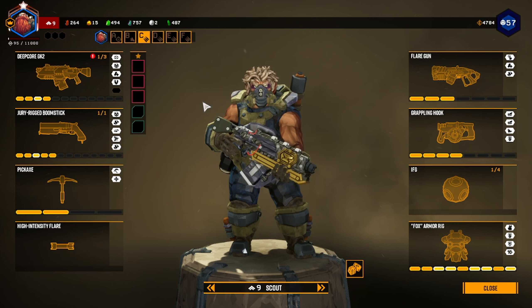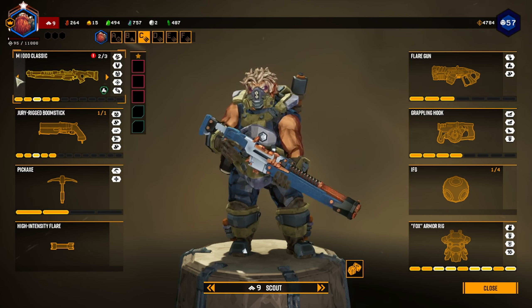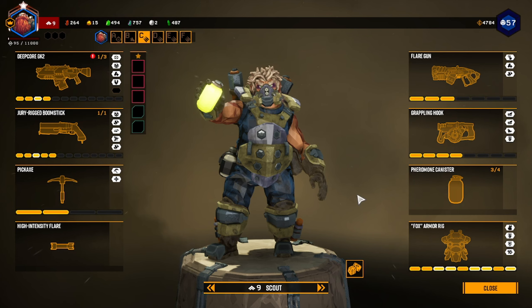It's a shame because I think this is the best looking scout build out of all three. I may just switch it to the M1000 Classic for the build. And that should be the Pheromone Canister — there we go, perfect.